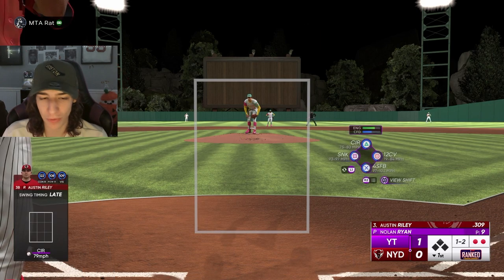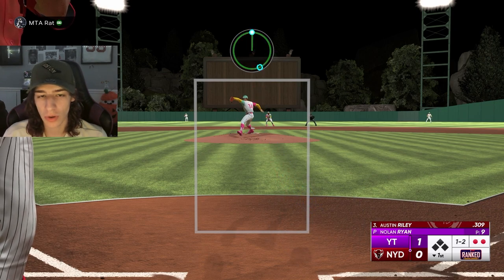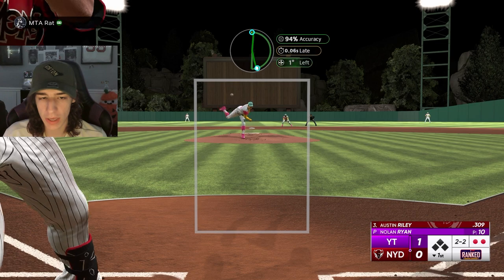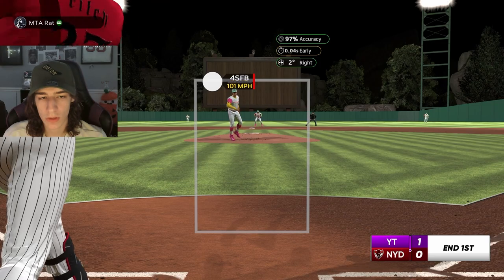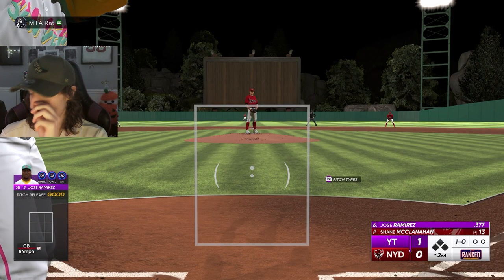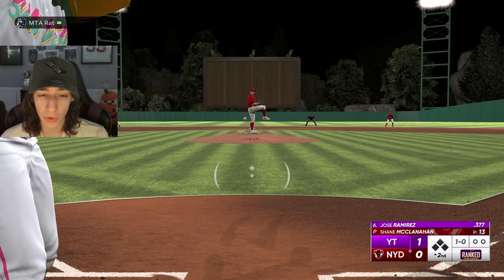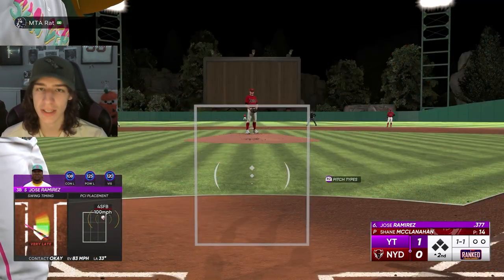Here is where I want a slider — to be able to throw it on the outside part of the plate — but instead I have to go with the changeup, which might work but it's just not ideal. That's where you want the slider to break off and sweep, but you can't do it with this card. You have to get a little creative and then just blow them away with the fastball. Good first inning for Nolan Ryan. Let's score — he needs some run support, a couple of runs.